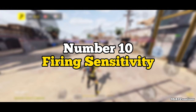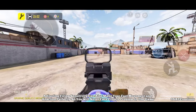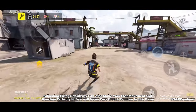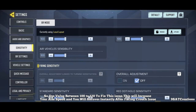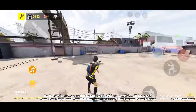Number 10: Firing Sensitivity. Adjusting firing sensitivity can also improve your fast movement and reaction, so you will never face the crouch problem in the game. Use a value between 100 to 120 to fix this issue. This will increase your aim speed and you will recover instantly after facing a crouch issue.